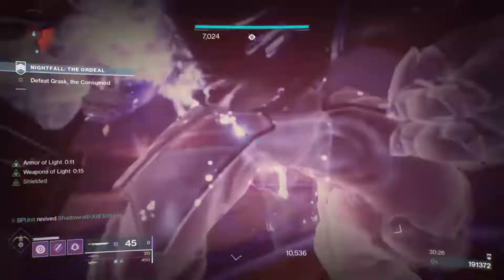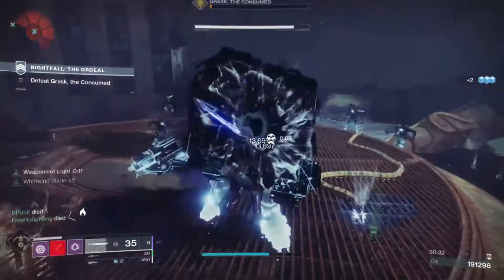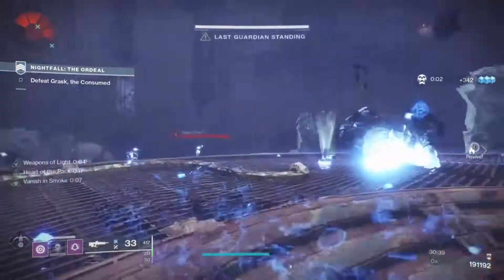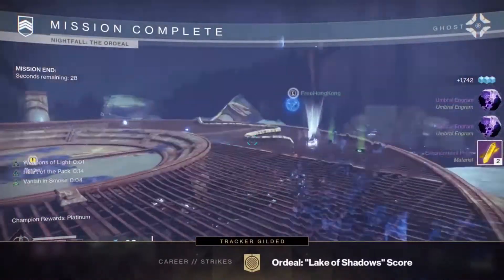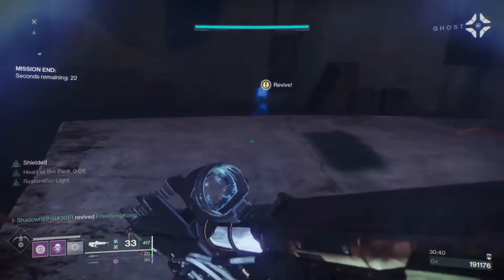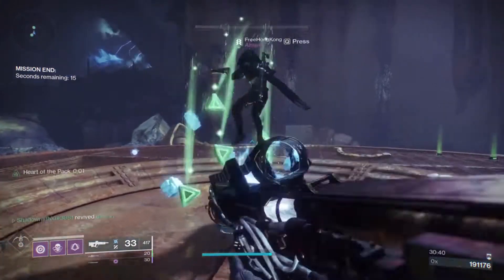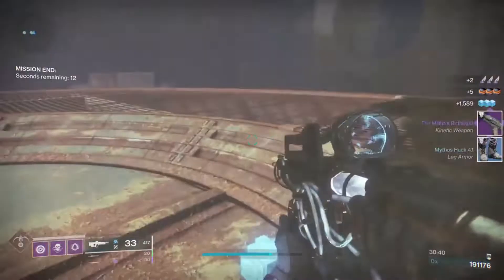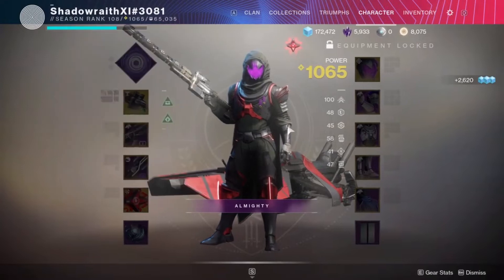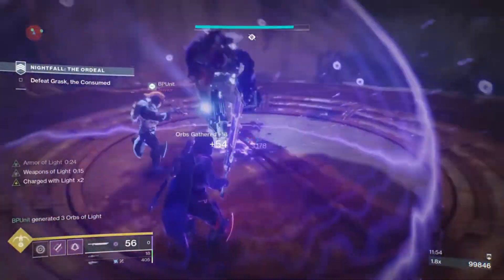In the background clips, you can see our fireteam is running with two Void Hunters and a Void Bubble Titan. We have Oppressive Darkness running on all of our grenades, which is an artifact mod that gives you a 30% debuff — so it's really, really nice. We have a Divinity and two Izanagi's for quick champion kills. As for primaries, we're running one solar hand cannon with Unstoppable, I'm running an Arc Pulse Rifle with Unstoppable, and our other teammate is running an Unstoppable Kinetic Hand Cannon. From a heavy perspective, two of us are running Fallen Guillotine for quick champion and boss damage, and the other one is running a solar heavy machine gun for shield and quicker add clearing.